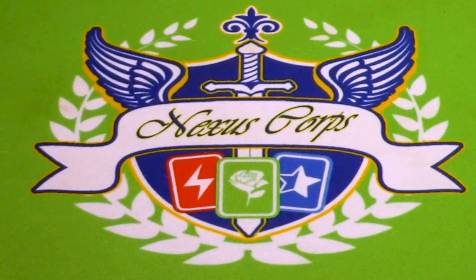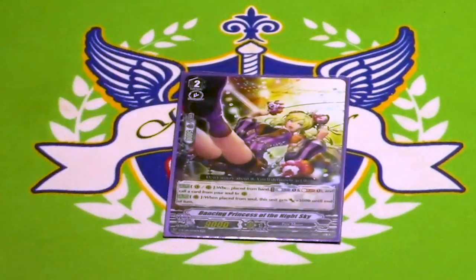One copy of Dancing Princess of the Night Sky. When you place her from hand — much like Nitro Juggler — you can counterblast, Soul Blast, and then call a card from soul to rearguard. The other skill is when she's placed from soul, she hits plus 3k, so if you call it out on an Excel circle, it's hitting for 17 or 22, which is numbers against most things. Mostly used for your early game. This is a tech slot through and through — if you want to run another copy of Paragon, go ahead and drop this. If you want to run another Stride Fodder or a second Knife Dancer, you're welcome to drop her for it.